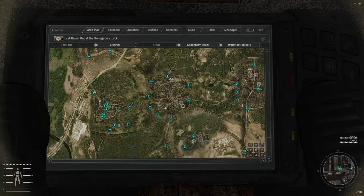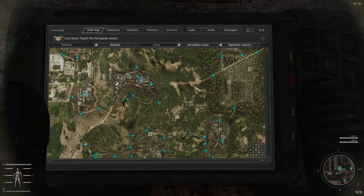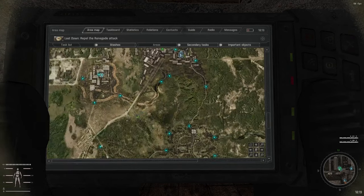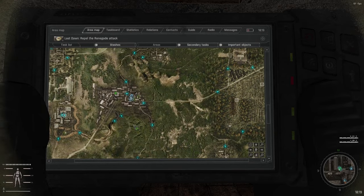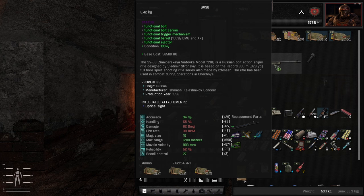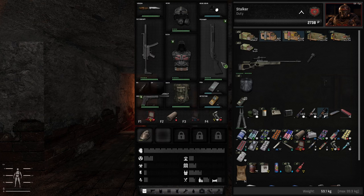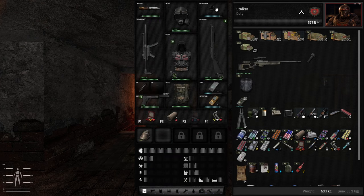We did the mission in the AgroProm underground, we visited Strelok's hideout, got the info we needed, then we went to Yantar, we got our Psi helmet, did a few missions around garbage and went back to Rostock where we're back at base. We managed to fix our SV-98 with parts we found last episode and we also fixed our MP5, so we've got pretty good weapons to start out with.